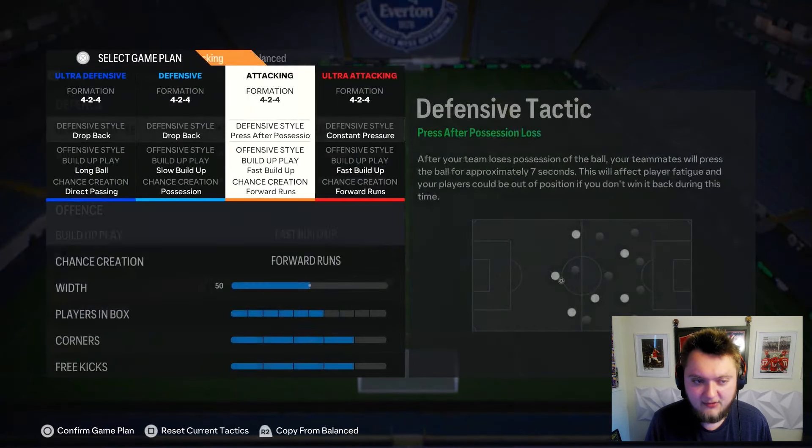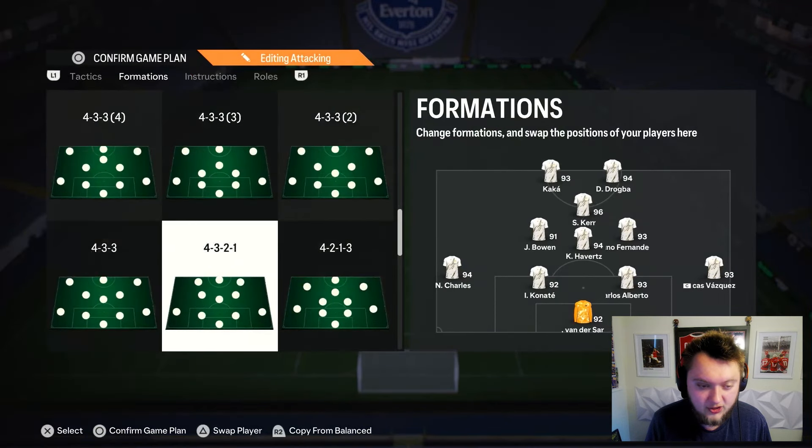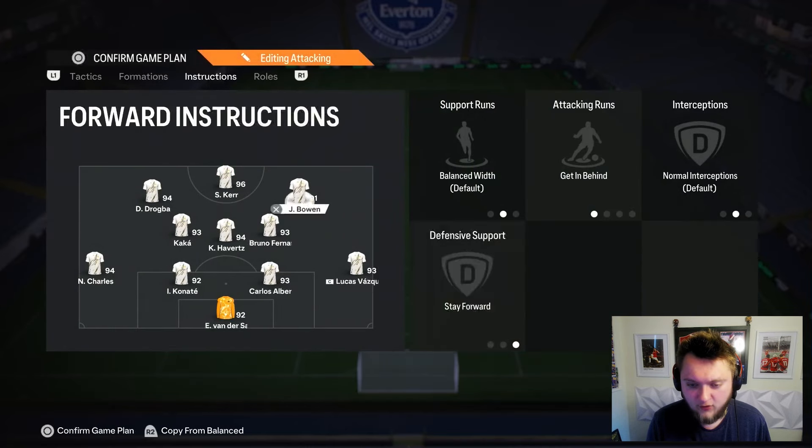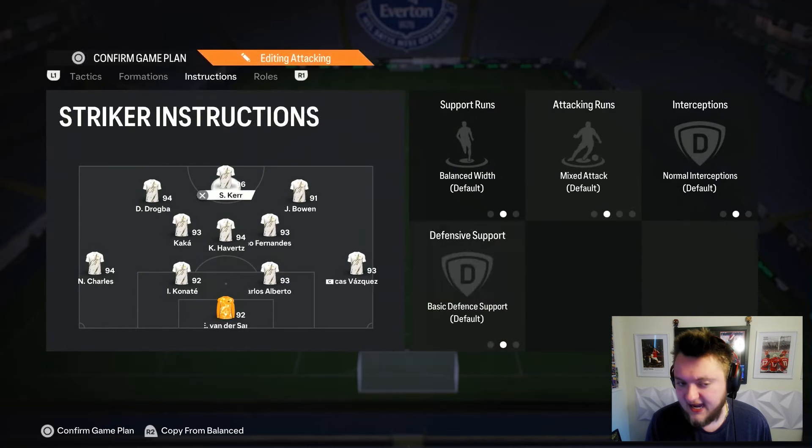In terms of where we're playing him, I haven't set up any tactics for the new team yet. He's going to play as the right winger or right center forward in a 4-3-2-1, probably on getting behind and stay forward instructions. I'll try with crosses and maybe Trevela, but let's get into a few games and see what he can do.